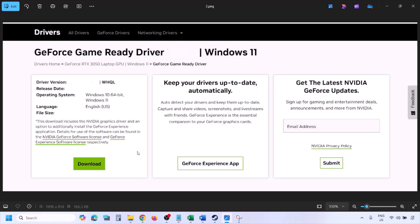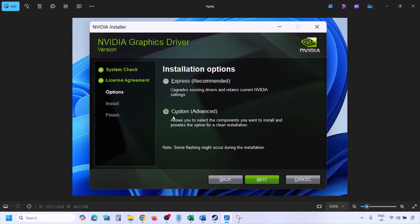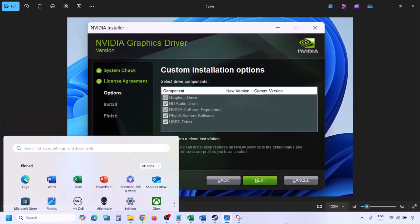Once the download is complete, run the exe file. Click Agree and Continue, then select the Custom option — by default Express is selected, so make sure to select Custom and click Next. On the next screen, put a checkmark on 'Perform a Clean Installation,' then click Next and let the installation complete. Once done, restart your computer and after the restart launch the game.